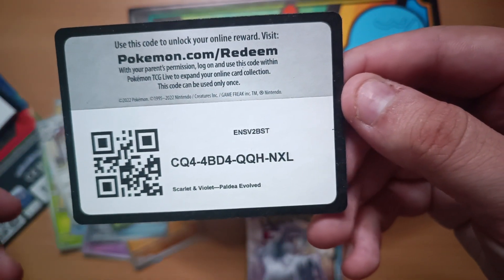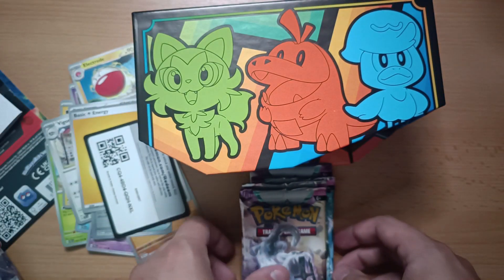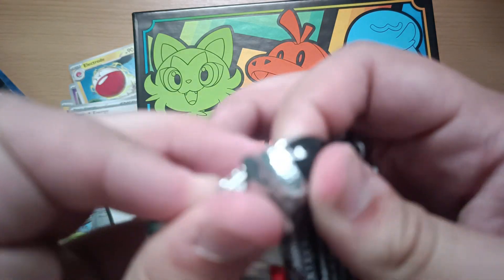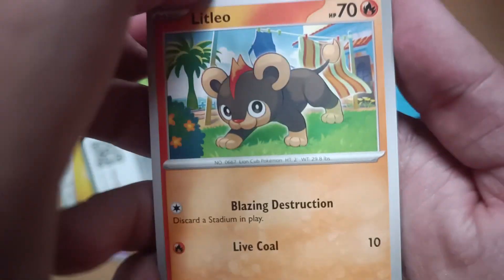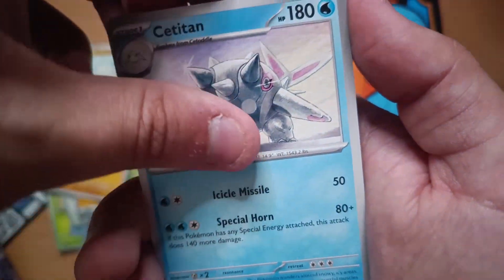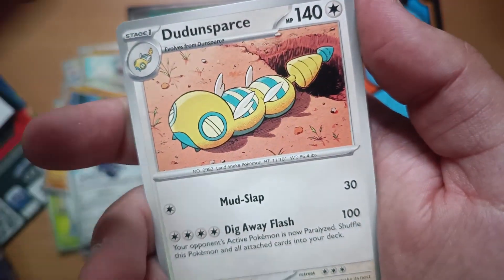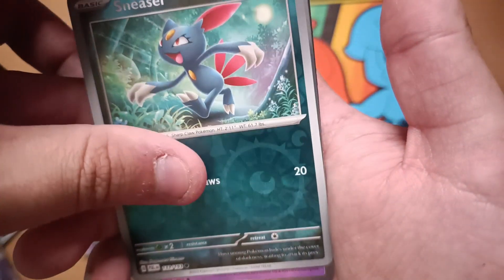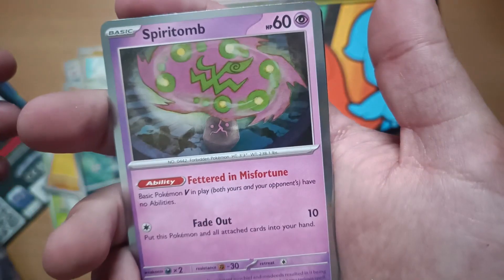Get your code, enjoy your code. We open up another booster. There are a total of nine boosters inside the Elite Trainer Box this time. Little Leo, Rockruff, Pomi, Larvitar, Scizor, Corviknight, Dances of Force, Super Rod. It's a Sneasel and boom — it's just a regular Spiritomb.